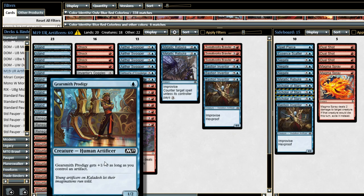Gearsmith Prodigy from M19 — one blue mana for a 1/2 human artificer. Gearsmith Prodigy gets +1/+0 as long as you control an artifact. So if you have an artifact in play, this is a one-mana 2/2, which is a really good rate for an aggro deck, and especially for an aggro deck that already wants to play a ton of artifacts. Not only is it great in the curve, but it is also a relevant creature type.